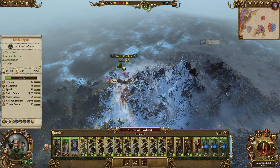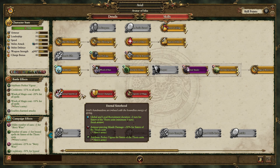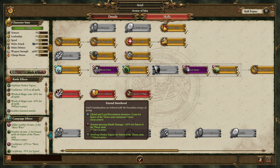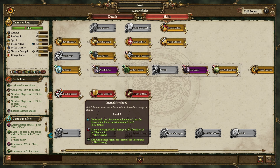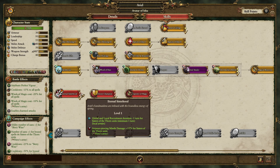You have to get these two skill points here — the Eternal Sisterhood from Ariel. Each skill point you put here will reduce the global and local recruitment duration for Sisters of Thorn by one. With a single point, you can locally recruit a Sister of Thorn in a single turn.